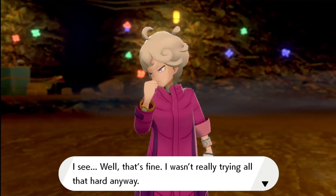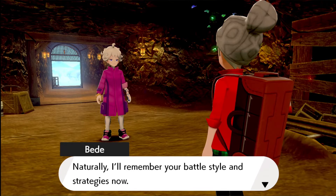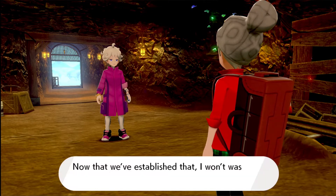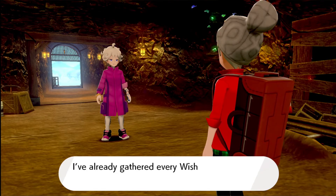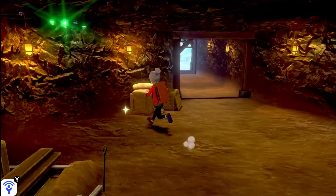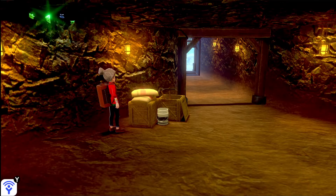It's just way more funny because of the ego this guy had. 'Well, that's fine, I wasn't really trying all that hard anyway.' 'Well, that was unexpected — I suppose you're more able than I thought. Naturally I'll remember your battle style and strategies now.' I used one water move against everything — that's my tactic. It's pretty easy to remember! 'I'm sure to defeat you easily in an official match.' Wait, he's already gathered every wishing star in this area? How many do you need?